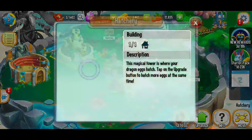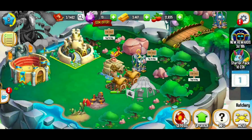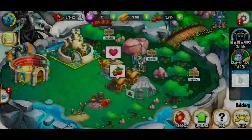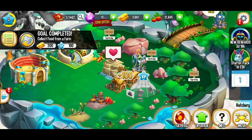When it comes to your hatchery, right now we've got the level one hatchery. As you go along you're going to be able to upgrade it — it's 15 gems to upgrade. With the level one hatchery we can only hatch one egg at a time, but if we save up those gems and upgrade to level two, we'll be able to hatch two eggs at the same time. In the long term this is definitely something we're working on.